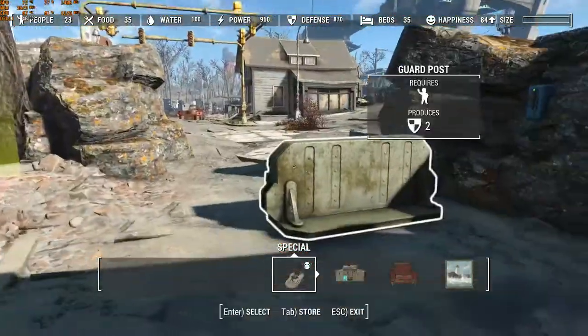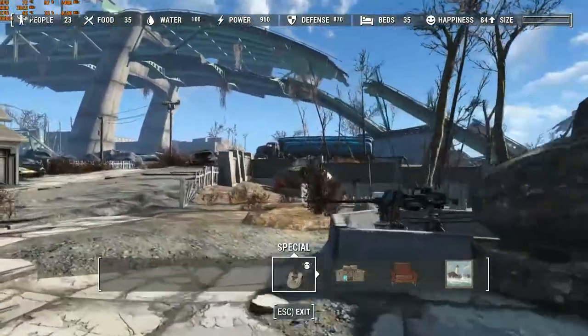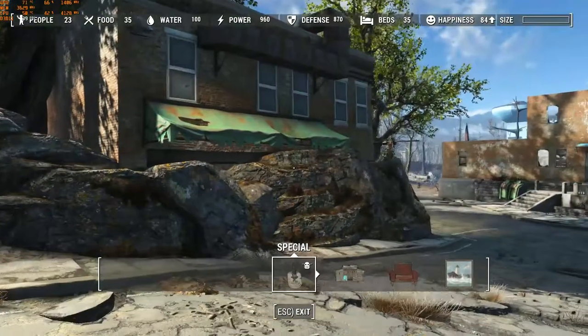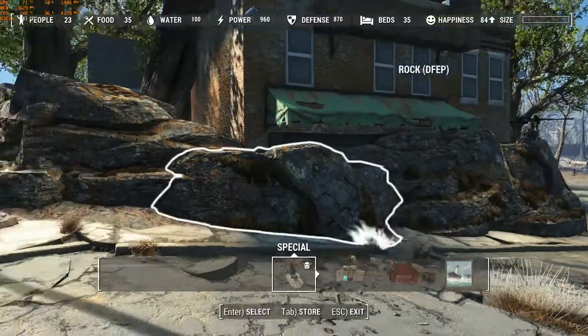All of the housing, bar that one guard station, are outside the build boundary. And I just got attacked by someone — defenses took care of it. Let's do a quick walk around the outside. I used rock walls to create an artificial barrier between raiders, super mutants, and the like.